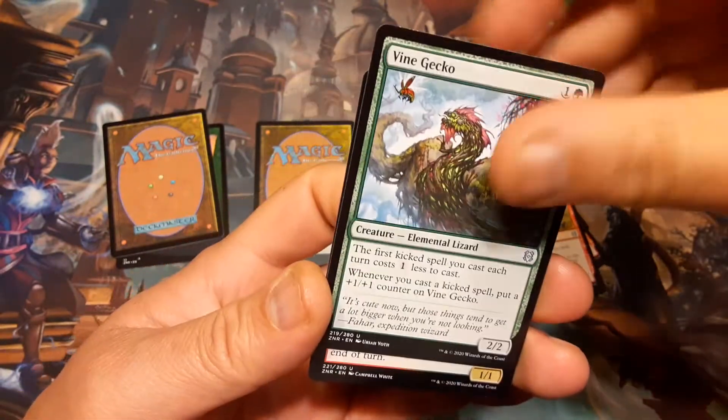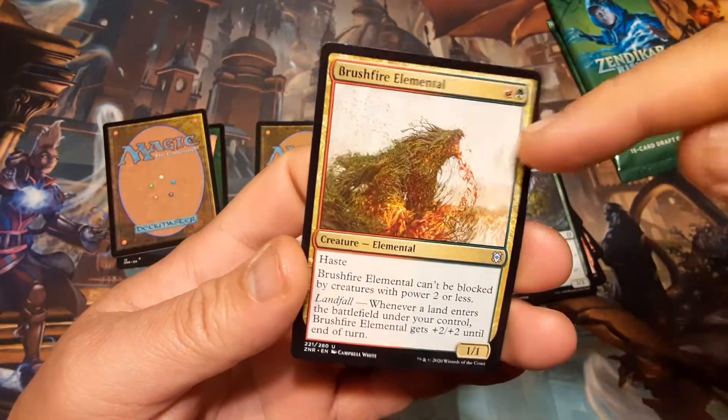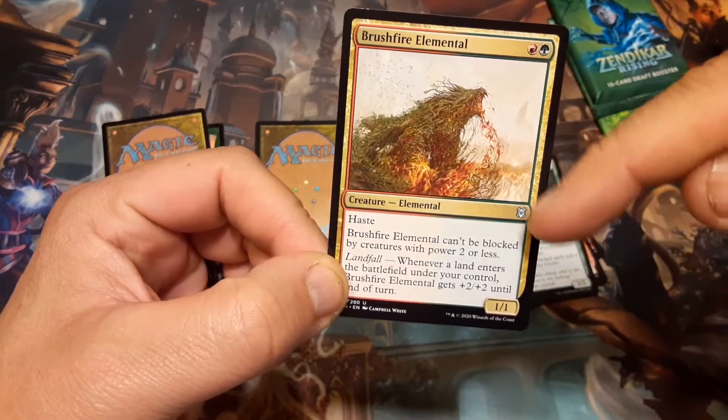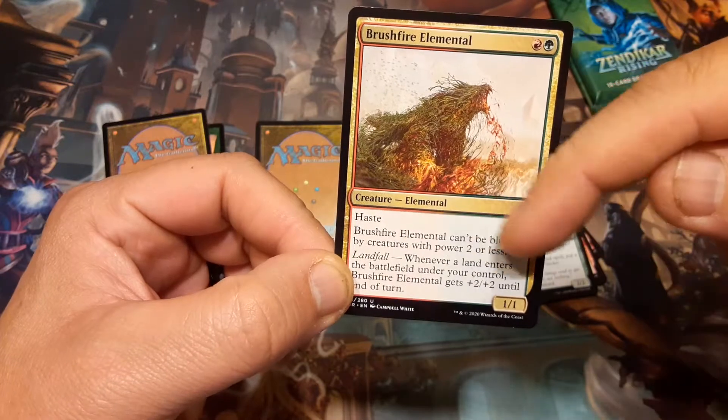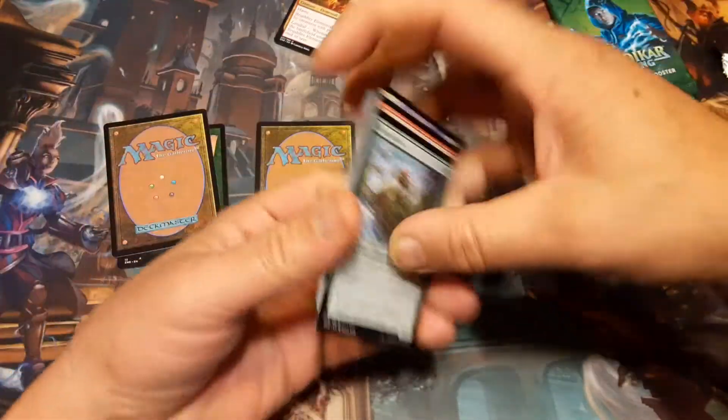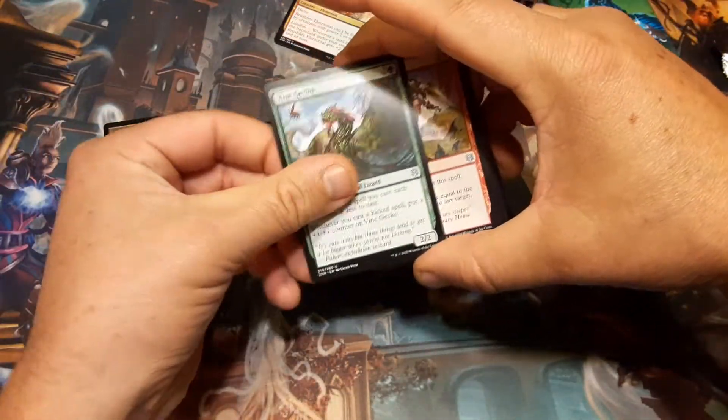Vine Gecko and Brushfire Elemental, which is actually one of my favorites — it's red and green, a one-one with haste, and of course it can't be blocked by creatures with power two or less. Landfall: whenever a land enters the battlefield under your control, Brushfire gets plus two until end of turn. So it's effectively a three-three for two, which is great. I love it — that's my favorite uncommon right now.